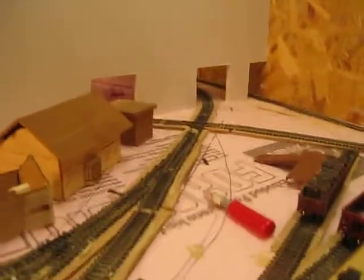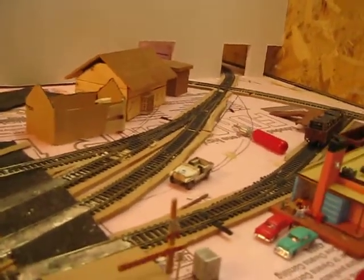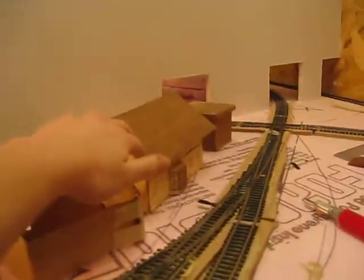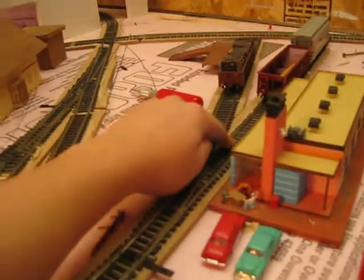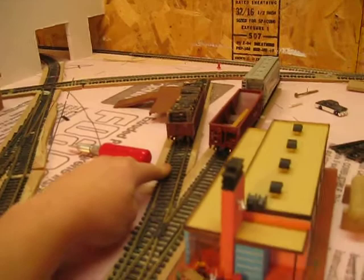Goes back around there behind that rock hut through that wall. Now we go around here to the town of Flint River — comes out there, goes through the switch, past the depot, which is right here. We have our spur — this is Flint River Aggregate. We have Flint River team track.